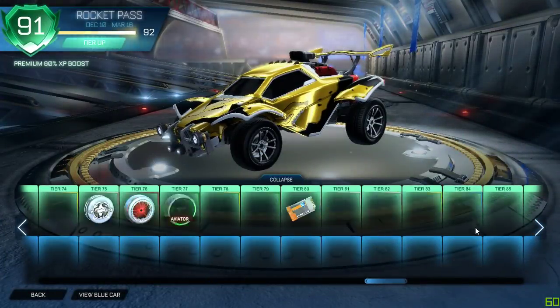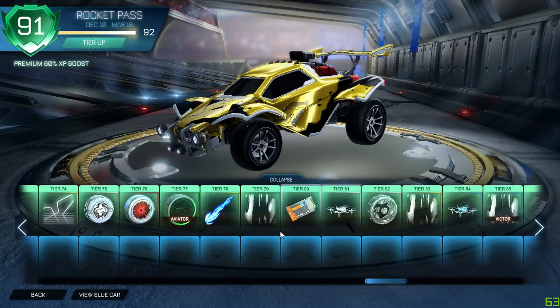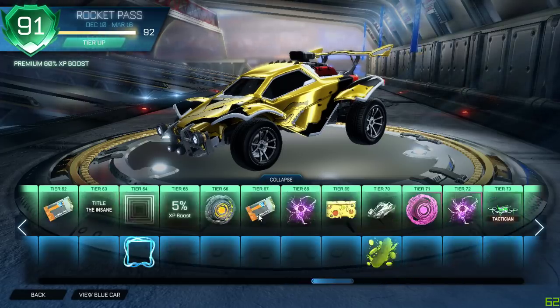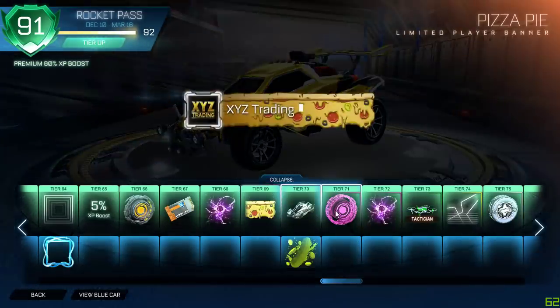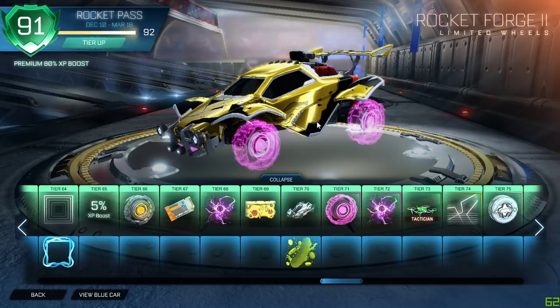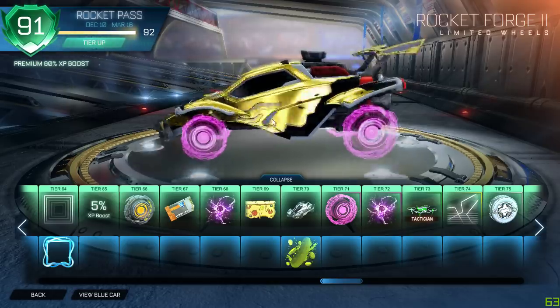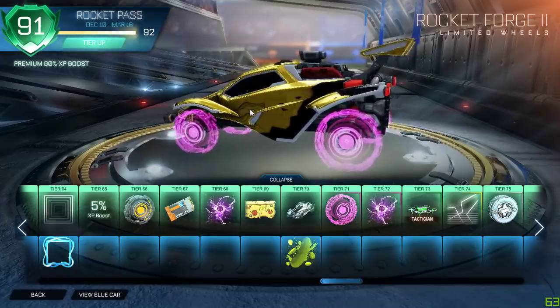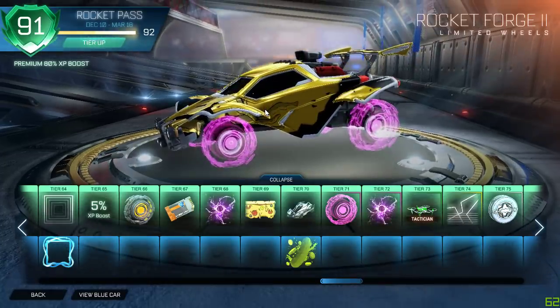Let me just scroll all the way down — oh yeah, we got some painted stuff! Okay boys, my first painted items. Alright, let's start at the first painted item, I think it's tier 71. Yo, we got the Hologram wheels as my first item! Yo, these are sick — let's get some GGs in the chat! First wheels are the Hologram wheels, the limited edition. Jeez, 140 people watching!